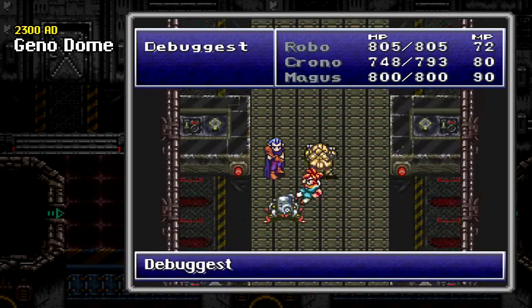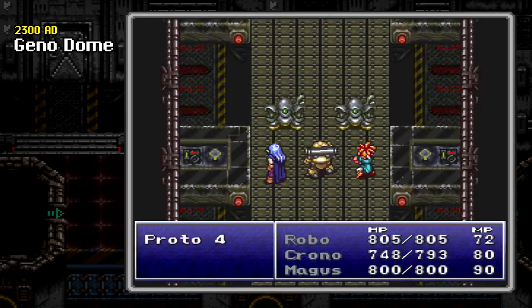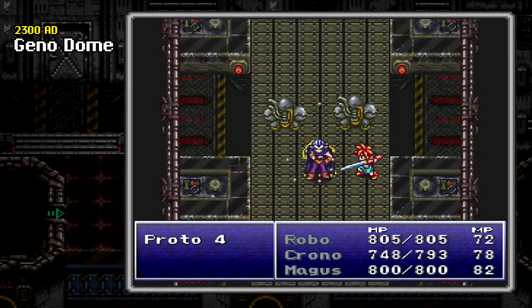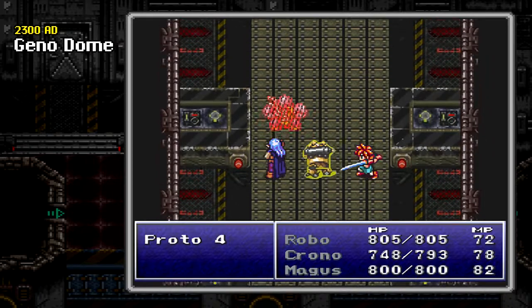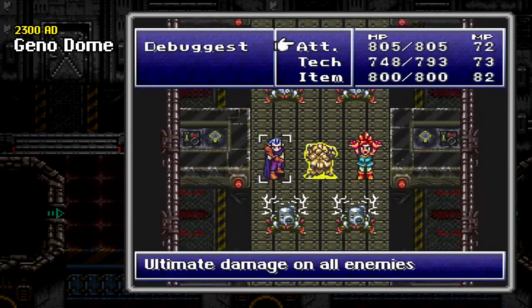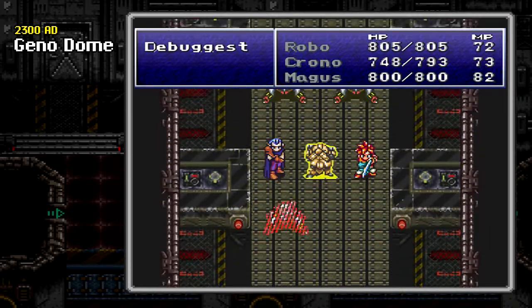They call this area the Origin of Machines — I guess this is kind of where the machines started making themselves. Very Matrix-like in description. This is a really good area and I mentioned being able to come back here later. It's a pretty good grind spot, especially with this conveyor belt because it's a constant flow. These enemies are always going to show up if you want to restart. They do give out a decent bit of experience. We'll pull out the big guns and throw down some Luminaire — that'll wipe them all out in one hit.